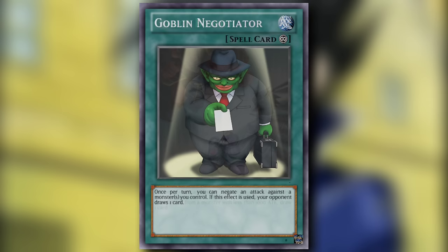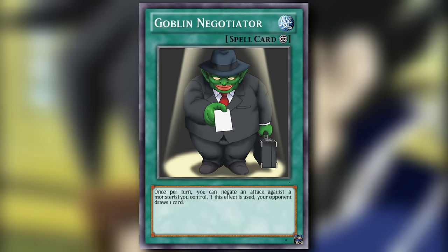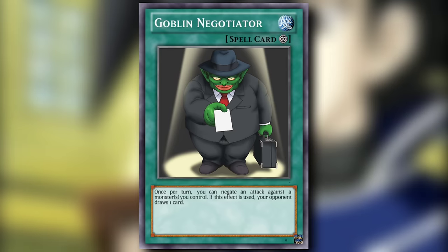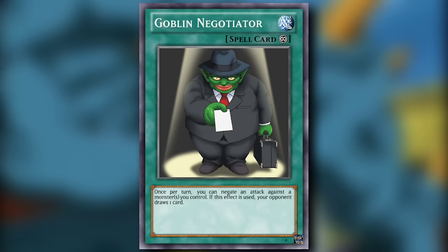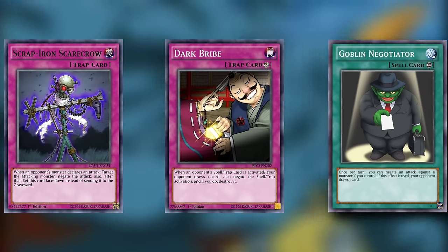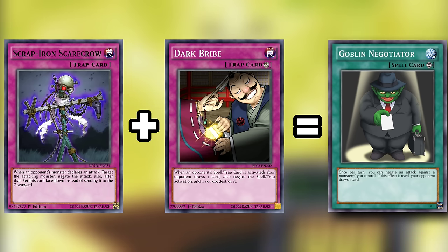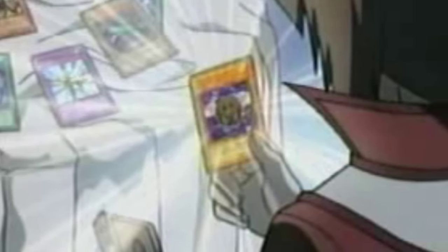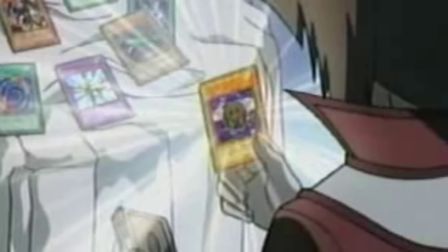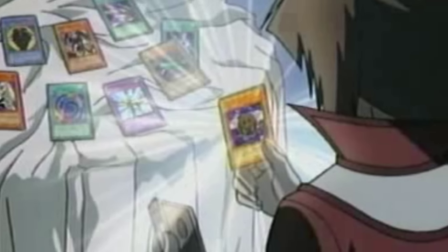Allow me to introduce you to the Goblin Negotiator — a continuous spell card that offers a soft once per turn attack negation if a monster you control is targeted for said attack. If this effect is used, your opponent gets to draw one card. If you've ever wanted to run a worse version of Scrap Iron Scarecrow mixed with a little Dark Bribe, this is the card for you. Something to always remember when deck building is that if you are creating a deck that requires your opponent to interact with you, it's a bad deck.